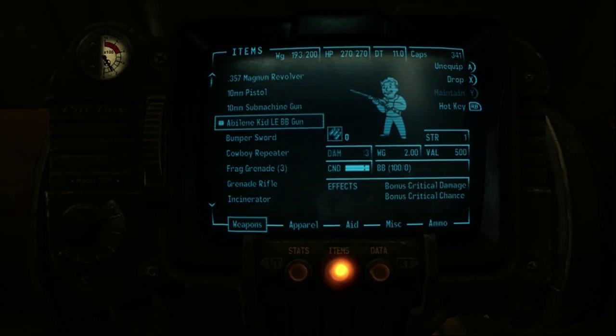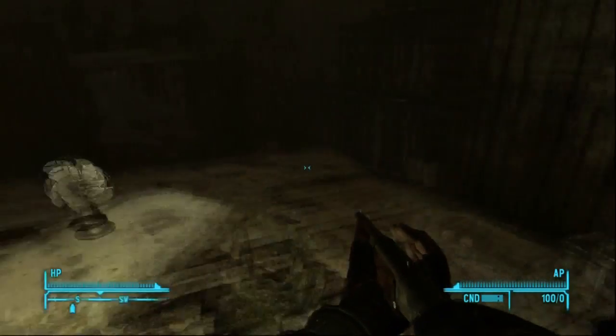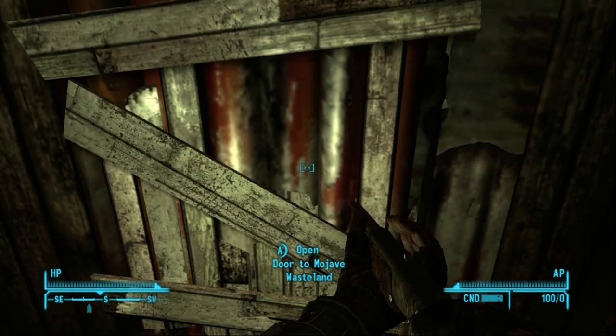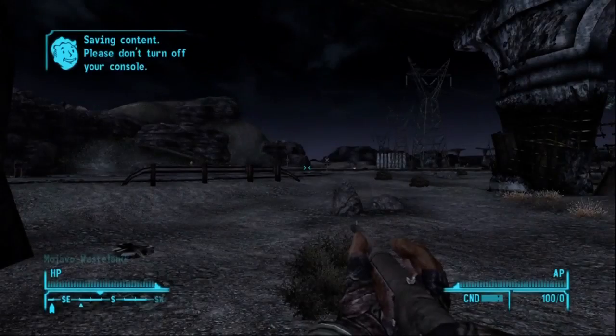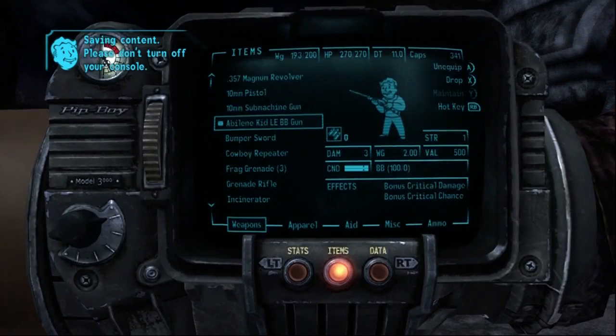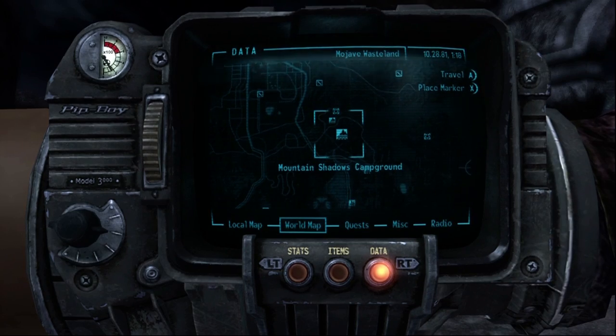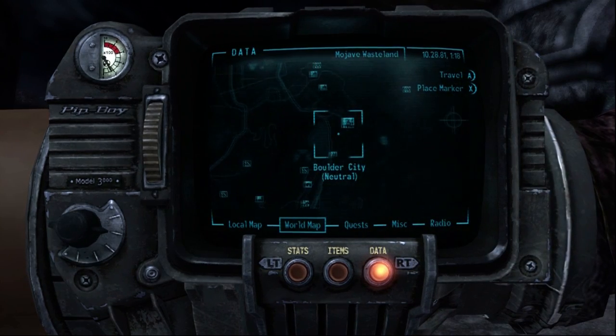The name of it is the Abilene Kid BB gun. The damage is horrible, all that stuff is horrible, but it is a unique gun — one in the game. For those who like to collect unique guns or just like to play around, I mean I prefer this over a regular BB gun. But anyway, it is a unique weapon for you guys.